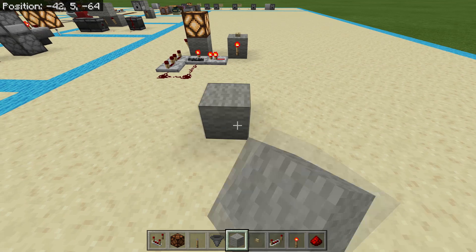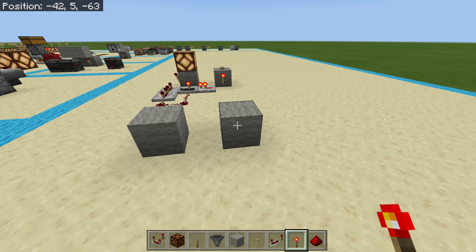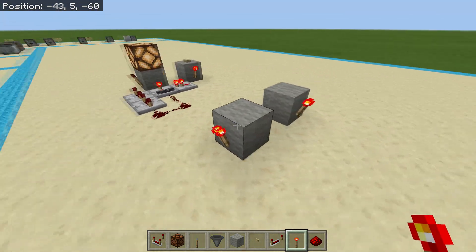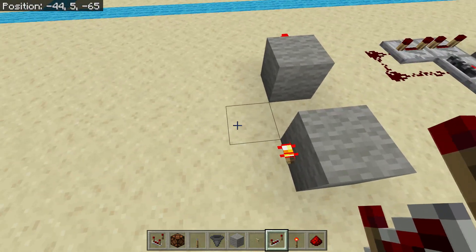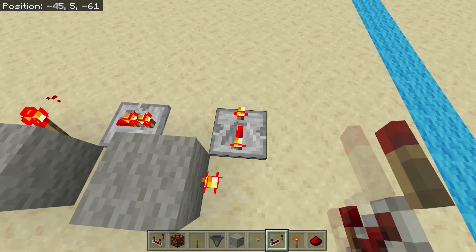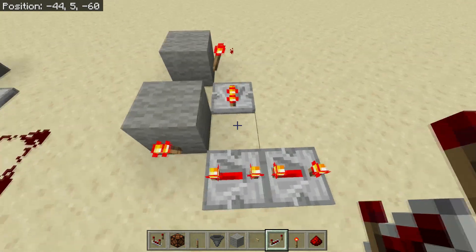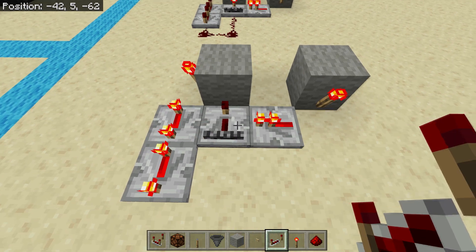Take a redstone torch on the right-hand block facing towards you, and on the left-hand block put it on the left-hand side. Then take four repeaters: one facing away from that torch, one facing away from the other torch — both on four ticks. Another one facing away on four ticks, and then one facing into the block also on four ticks.